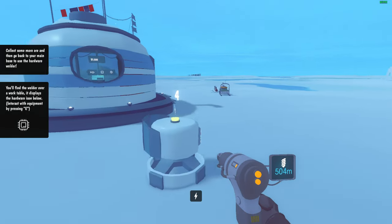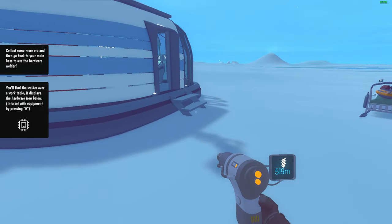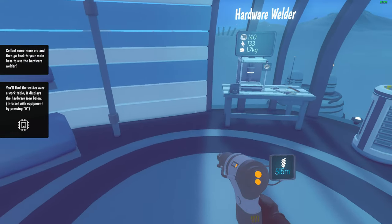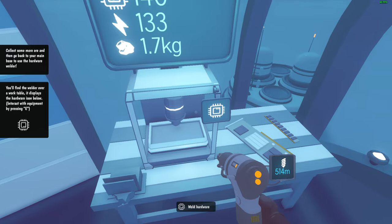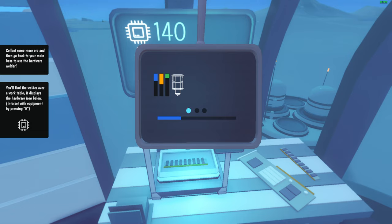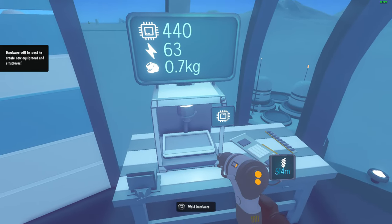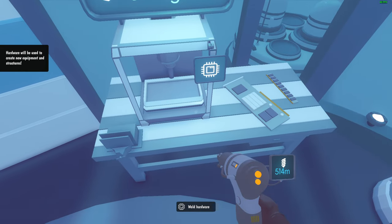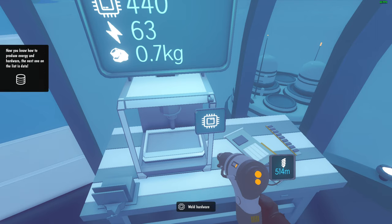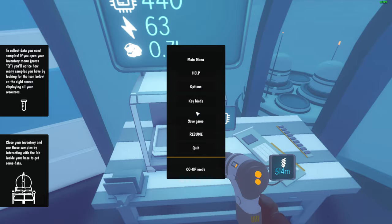Interact with equipment — press E. Now collect more ore and then go back to your main base to use the hardware welder to create this. So we need energy to make it. Let's use 70 energy. I made hardware — so it's basically a 3D printer. We mine stuff for the 3D printer. Now you know how to produce energy and hardware.